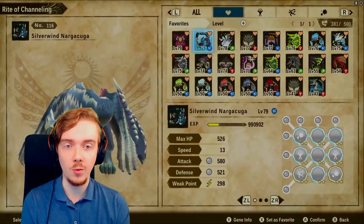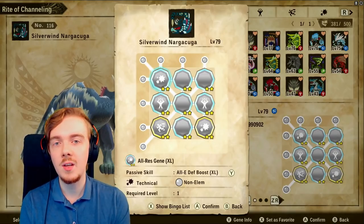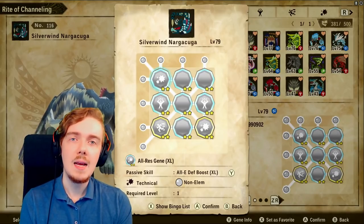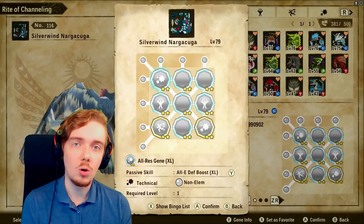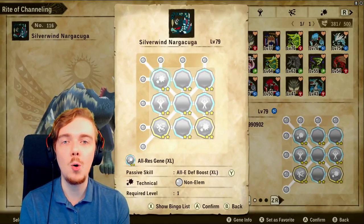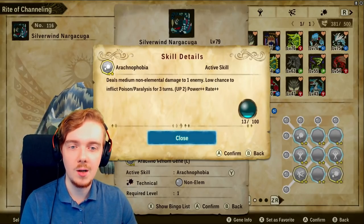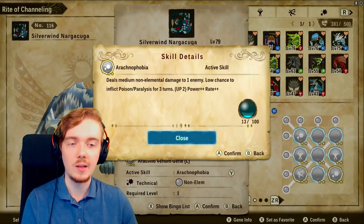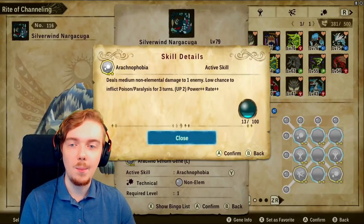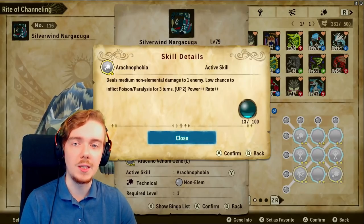The next category is multi-status inflicting skills. There aren't many in the game that can apply multiple statuses in one individual hit. There's Emerald Kongala's breath attack that can apply either blast blight or stench, but I don't think it can do both on the same hit. Then there's Arachnophobia — one of my favorite genes. It's a 13 kinship cost, very cheap technical attack with medium damage that can apply both poison and paralysis on the same hit.